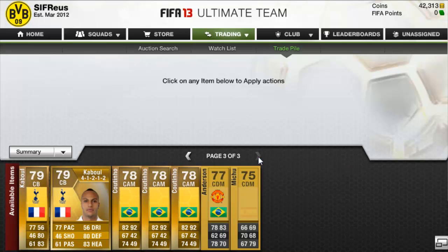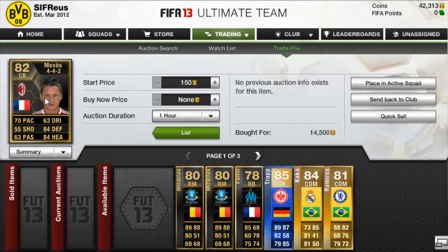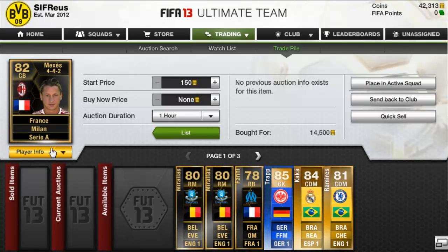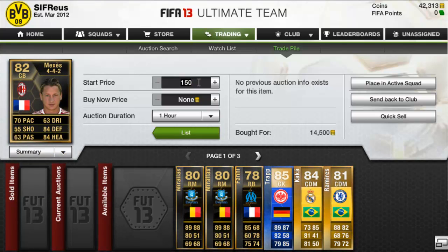We've picked up a few gold players like I normally do. I picked up this Menes, center back for AC Milan in a 4-4-2, for 14,500 coins. We're going to list him up for 18k with a Buy Now of 12 hours — so it's a nice little profit on him.